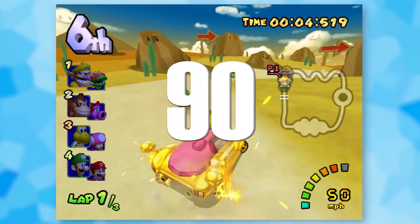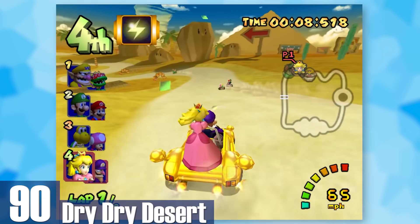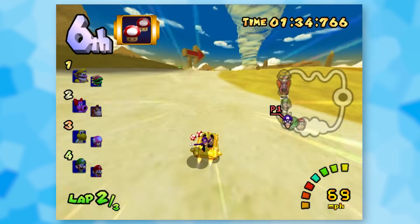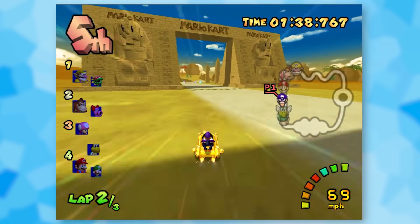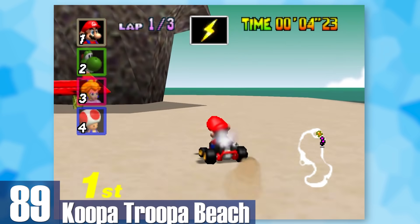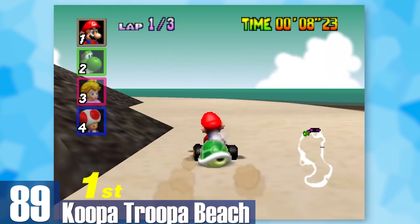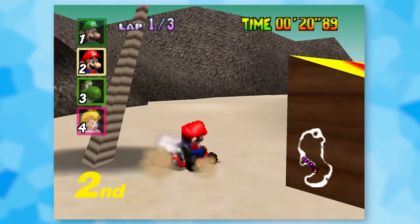90: Dry Dry Desert. Another desert level but it's got some fun quirks — falling into quicksand gets you eaten by a massive piranha plant, and there's a huge tornado you gotta watch out for or it'll throw you into the air. 89: Koopa Troopa Beach. The music screams vacation, which fits the theme. There's a couple of ramps — some let you take a massive shortcut or jump over a huge boulder.